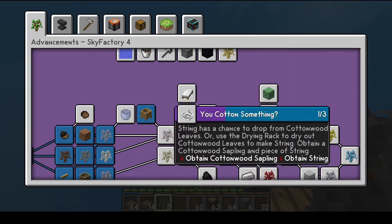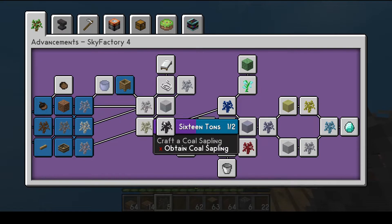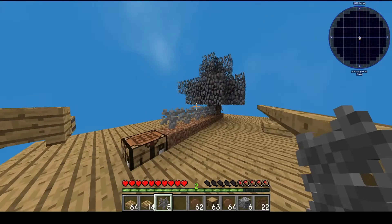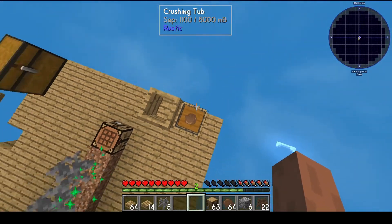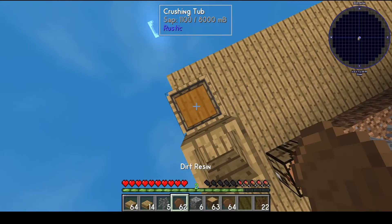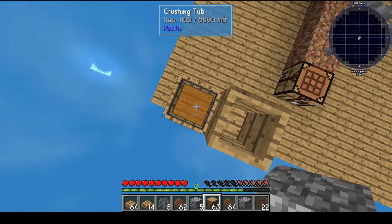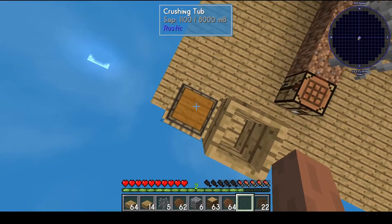Looking at the advancements, we can cook some things. Let's do some experimenting - let's place this in here and try squishing it. That's not working. What if we put one piece of stone in, will it become gravel? Nothing happens.